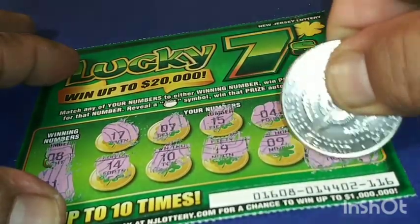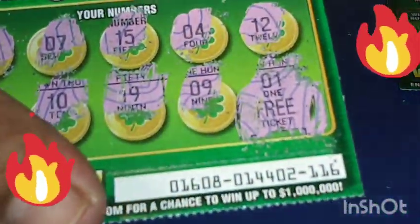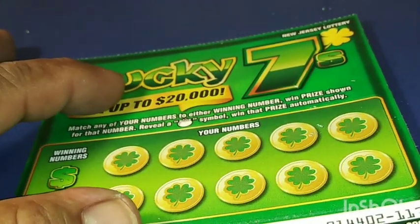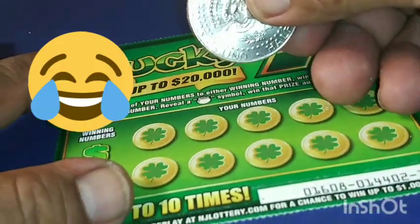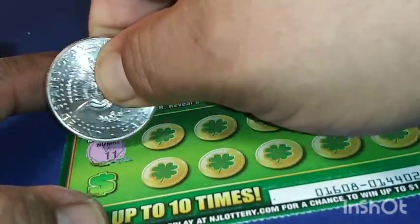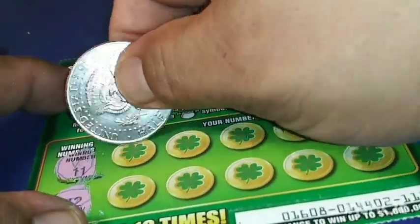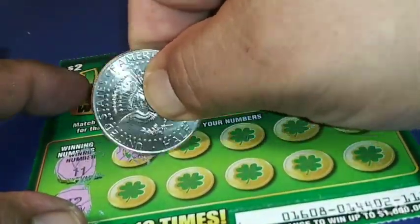We got the free ticket! Nice — free ticket, it's a $2 value. Awesome, we'll take it! That's $12 dollars. $12 dollars — we got profit tonight, guys! Small profit, I'll take it. 11, 12 — ok. 18.